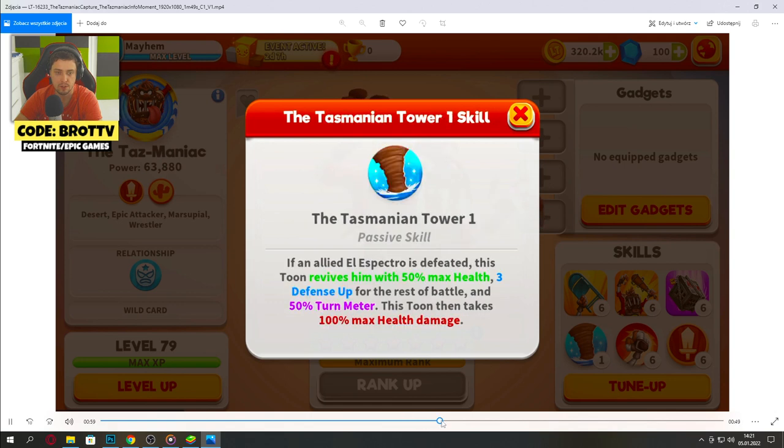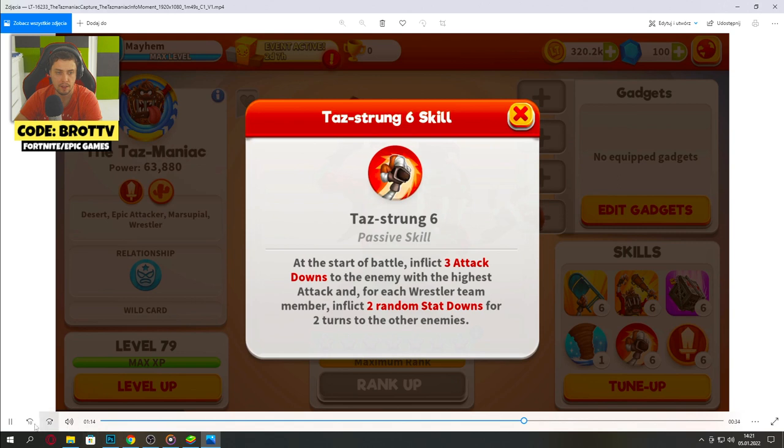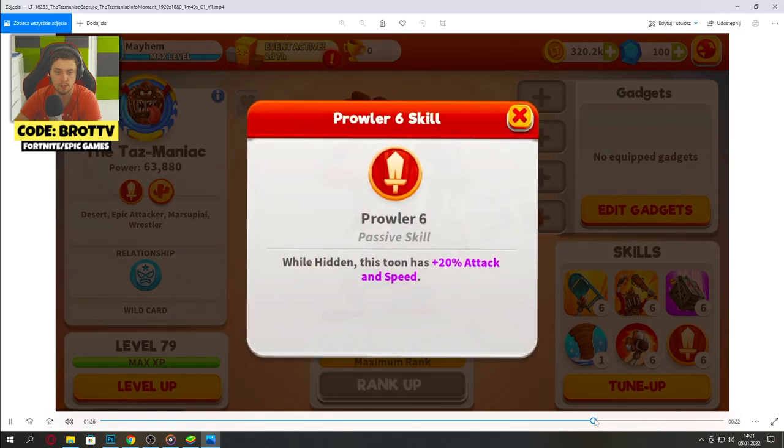Let's take a look at more. If an elite L aspecto is defeated, this toon revives him with max health and defense up for the rest of the battle, but each turn this toon takes max health damage. This can be used many times I think. At the start of the battle, inflict three attack downs to the enemy with the highest attack; for each roster team member, inflict two random stat downs for two turns. And we got plus 20% attack and speed.